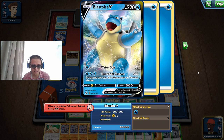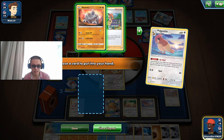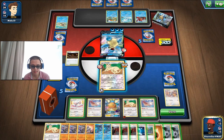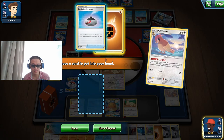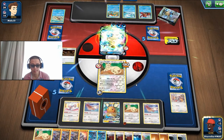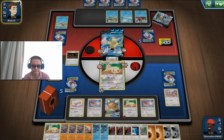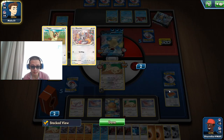Oh my god, that was unexpected — they used Water Gun! Because if they use Torrential Cannon, they can't use it next turn. I see. So we can actually retreat and use our Persian just to stall them even more. I'm gonna Pidgeotto twice. Then Shotguns — 90 damage. It's not looking good for them because of Galarmine. Thanks to Galarmine, we actually get to stall them by a lot.